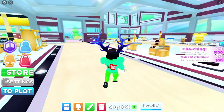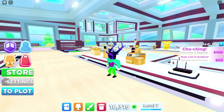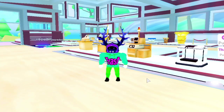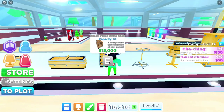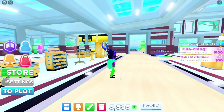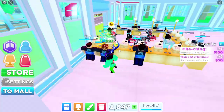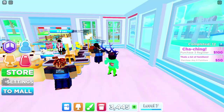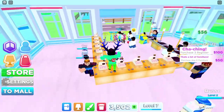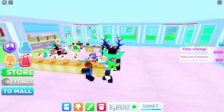I can almost afford the next item, but then I'd have no money left. Since the Cheap Self Checkout is $30,000, I'm going to buy that now, leaving me with $3,000. The registers are pretty important in this game — the more cash registers you have, the more customers come in. With only two registers there are two customers at a time; right now I have about 20, so that's 20 customers coming in continuously.